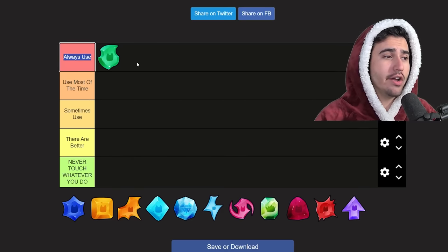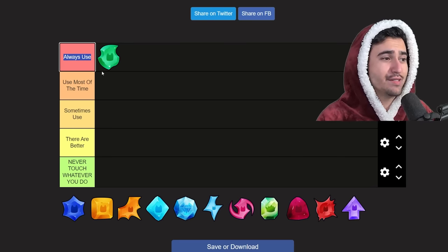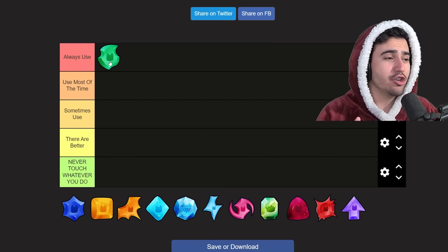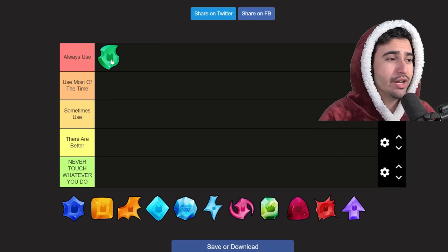Especially when grinding for items, having speed on your huges is so important — I just honestly did not understand all of this when I first started playing or when I made that last tier list about three months ago. On top of all that, the agility charm is one of the cheapest charms, so there's no excuse to not have it on your huge. Honestly, when you first get a huge and it's level one, this is the charm you should be throwing onto it.